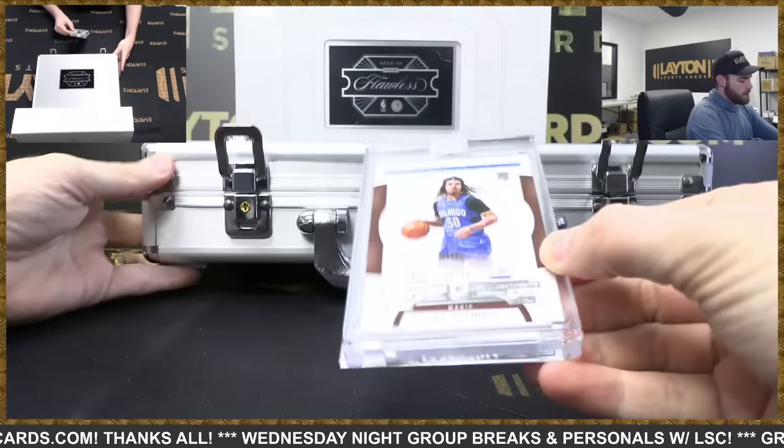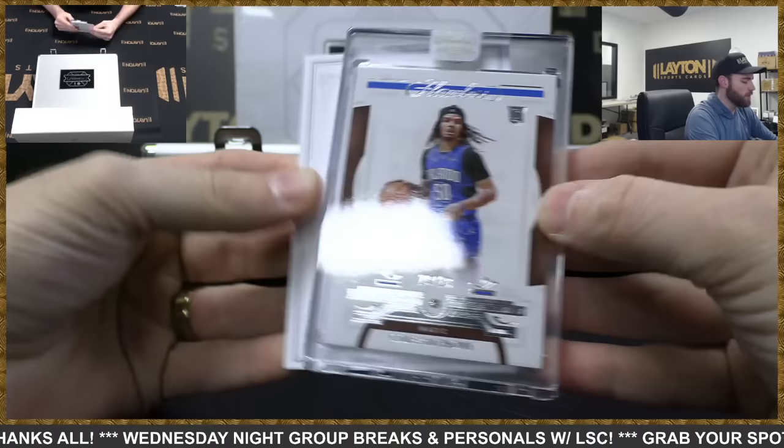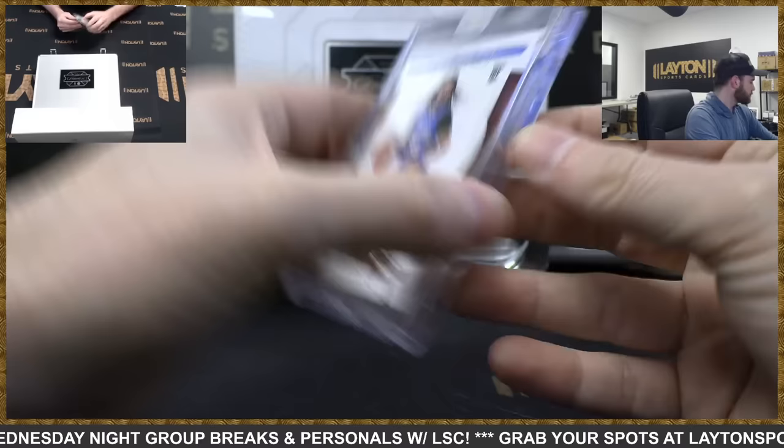Oh nice — Draft Gem Signatures Trey Young, 12 of 15, Hawks! There's a really big hit coming up — rookie Diamond Gem, 20 of 20, Cole Anthony. There you go, Magic, 20 of 20 diamond. You guys ready for this?